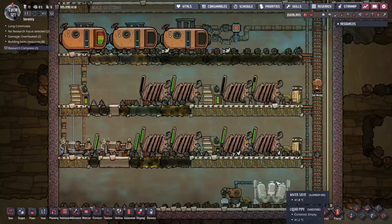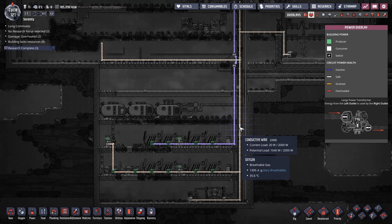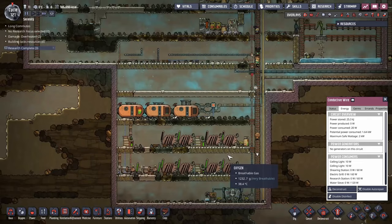Here's an early-game base at around 21 cycles with no heavy metal refinement. It runs on conductive wire because lots of lead was acquired from lead or oil biomes. All we've done is ensure no wire section has more than the two kilowatt potential load and hooked everything up to smart batteries. Once you have smart batteries, generators only turn on when told to, so you can run as many as you like.